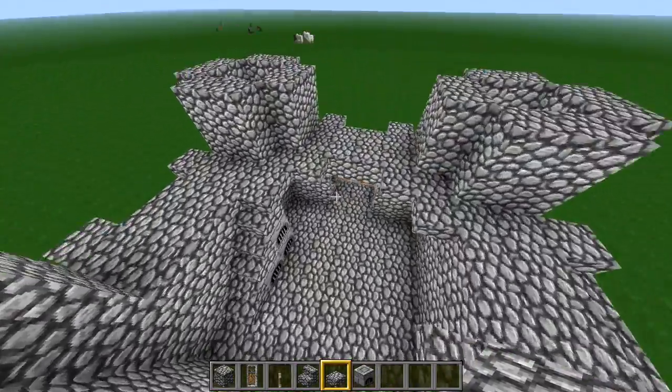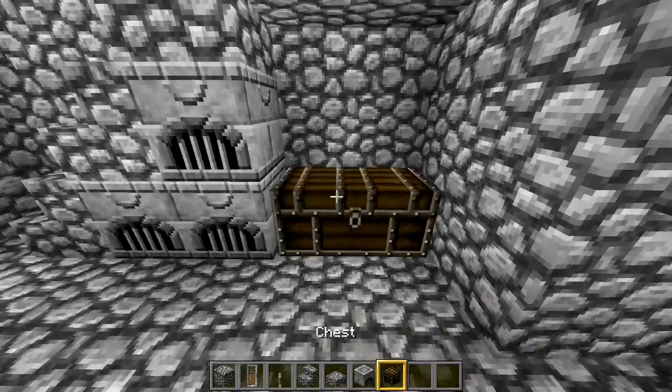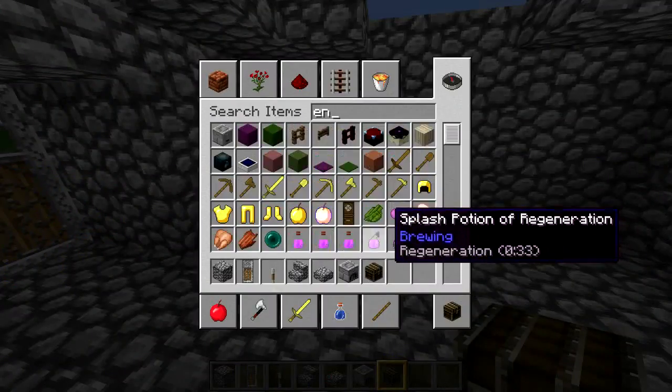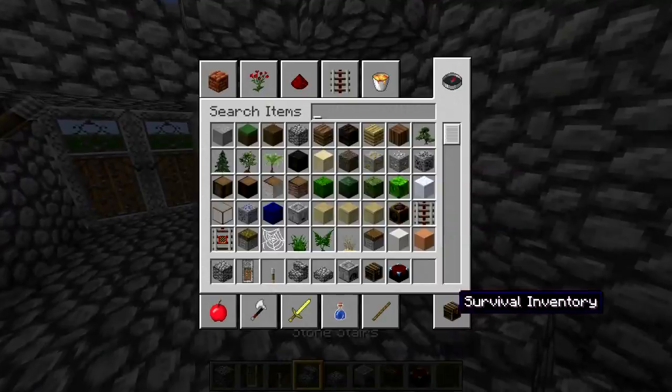It's pretty much functional now. You can add chests, an enchanting table — it's basically a really nice small castle that you can build on Pocket Edition, Xbox, and PC.